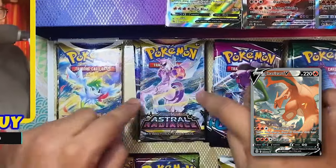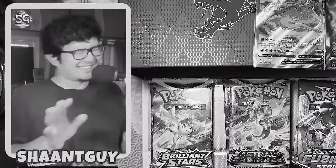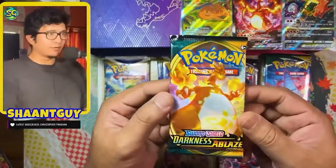I think Brilliant Stars is the Charizard, Astral is the Machamp, we have Gengar in Fusion Strike, and of course the Moon Brion. There's no shot. My prediction for this opening is just a bunch of trainer galleries. But let's begin with a little bit of Darkness Ablaze.